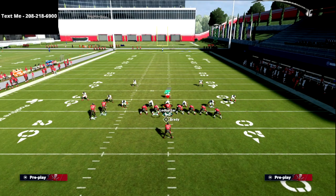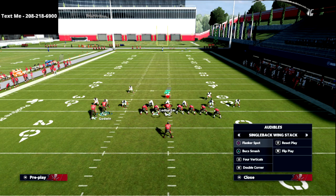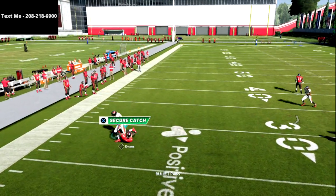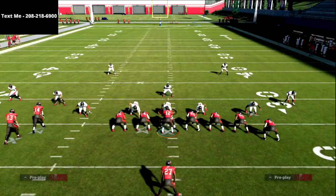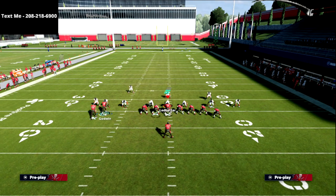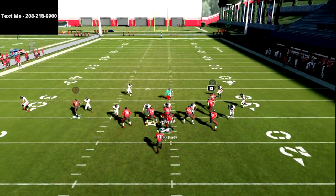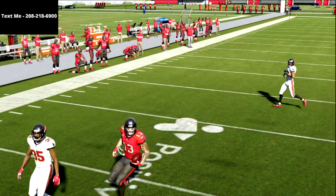It really forces your opponent to get out of the pressure blitz scenario because you're throwing the ball so quick. If they run man-to-man coverage, once he curls up just throw it outside — don't low ball it, don't high ball it. As he starts to curl up he's going to get wide open in press man or not, because this is kind of a ghost route — it pauses for a second and then goes, which freaks the defense out.